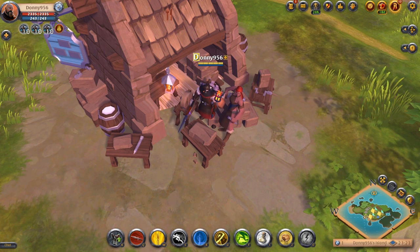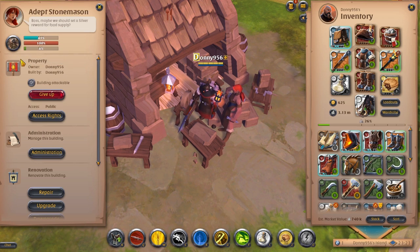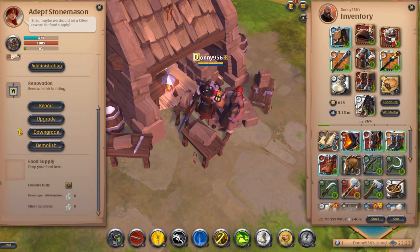So what you want to do is go ahead and click on the shop itself, which will bring up the menu. At the top left you'll click on the profile picture. This also brings up an additional menu where you'll have property, administration, and renovation. And the last one at the bottom is going to say food supply.